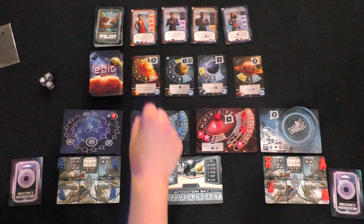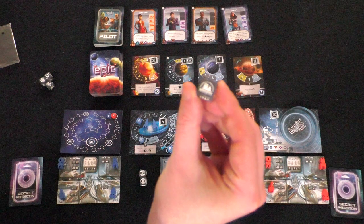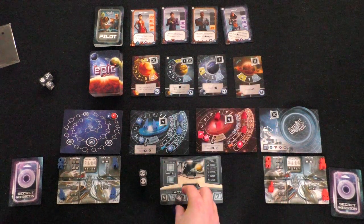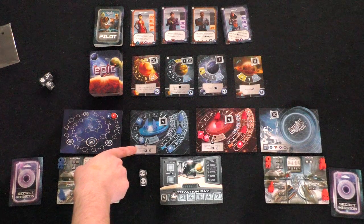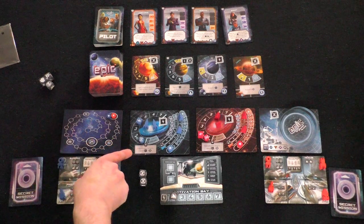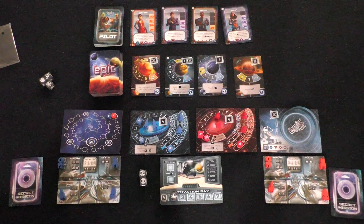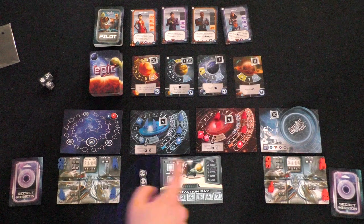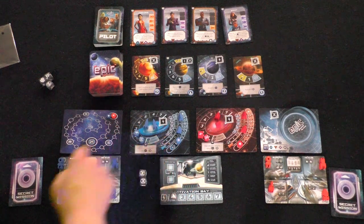Next I'm going to use this dome die, lock that in, and upgrade — use the ability of my mat which is to upgrade your empire. You spend energy or culture, not a combination of both. So I'm going to spend two energy in order to upgrade my empire.